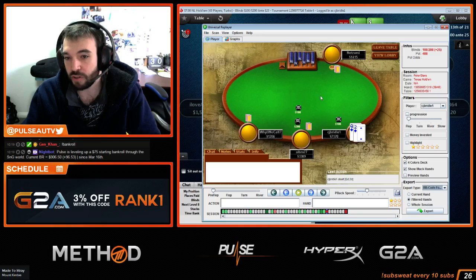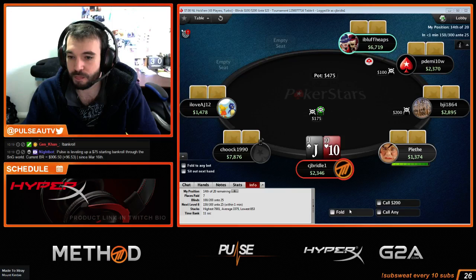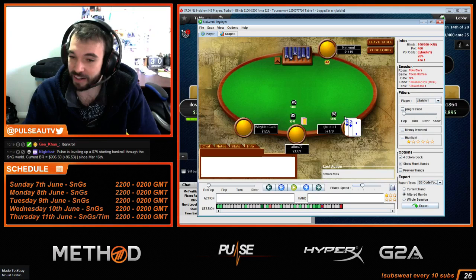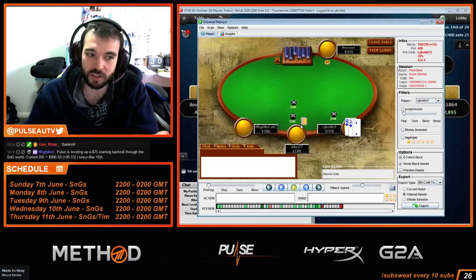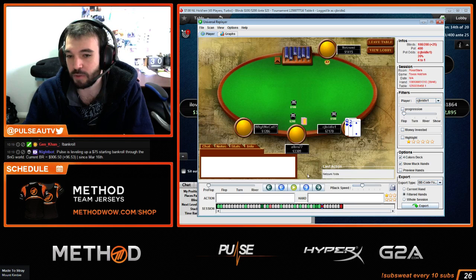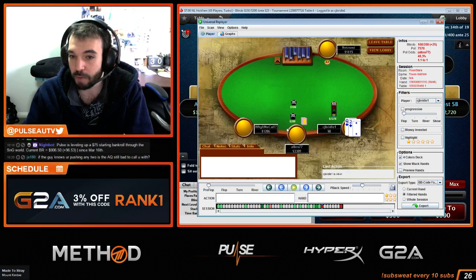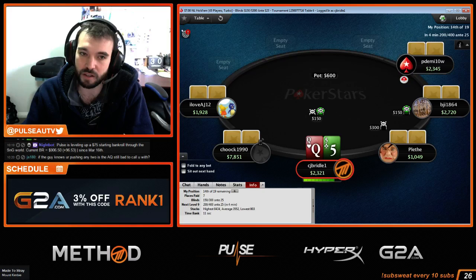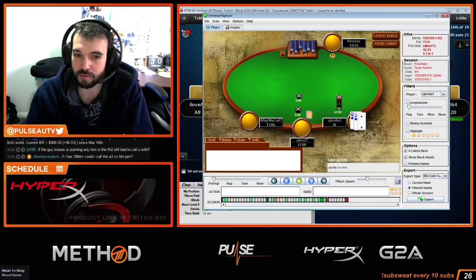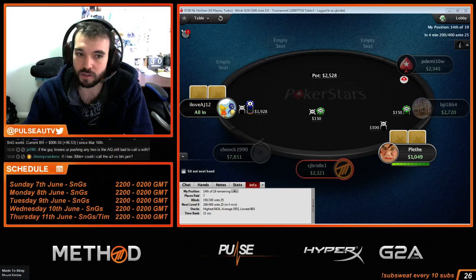Here's the hand. Bubble of a turbo nine-man knockout. I'm chip leader by double — second place has this stack, and there's a guy with 6 big blinds and another with 7 big blinds. This is a horrendous call but it's profitable for me to shove. The only hands he can call are aces, kings, queens, maybe jacks — but I don't really care because he'll be tight enough for my push to be profitable. He snaps with Ace-Queen. In a knockout it's even worse because by calling and losing he loses future bounty potential — jacks might even be a fold in a knockout.